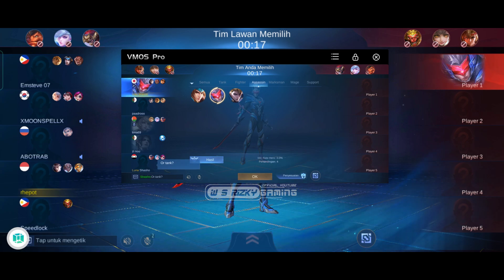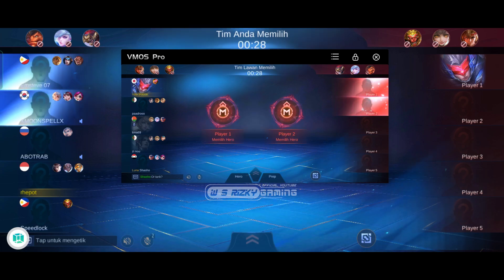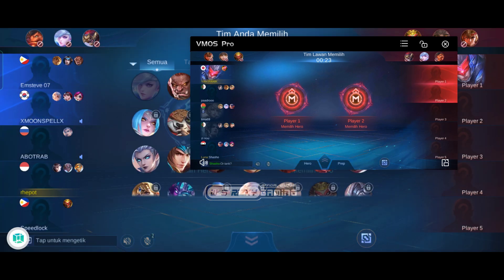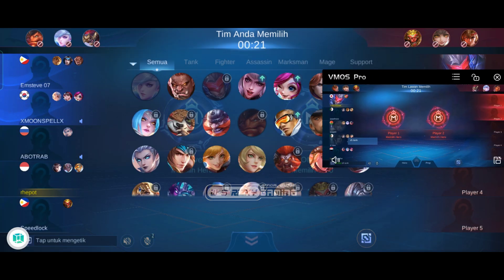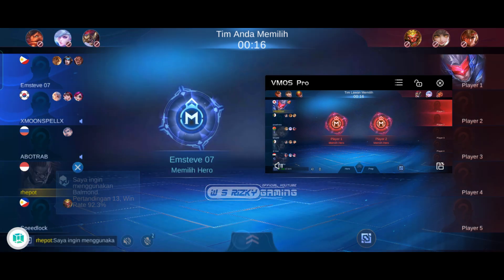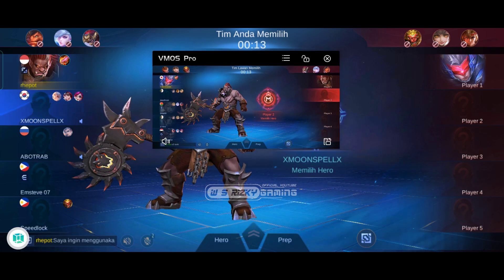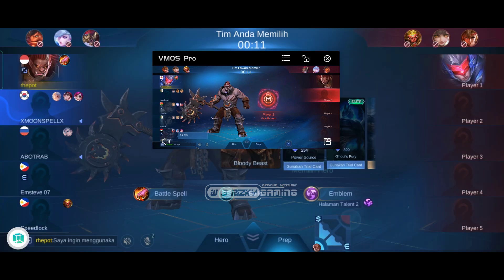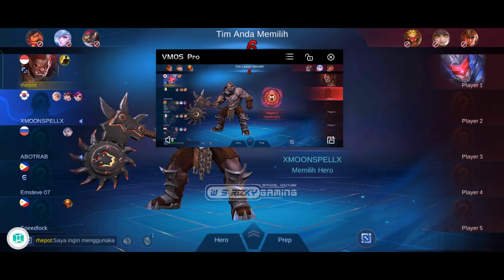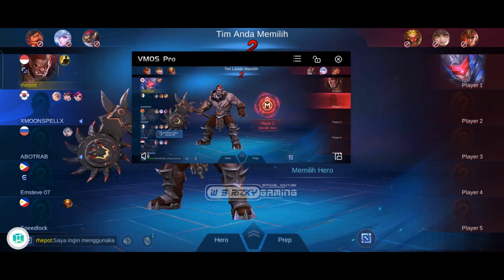Sebenarnya cara ini bisa juga untuk GBWR di klasik — caranya masih sama seperti ini. Untuk penjelasannya ada di video yang di pojok kanan atas, di situ sudah saya bahas cara GBWR pakai satu HP. Untuk kelebihan dan kekurangan menggunakan satu HP: karena menggunakan aplikasi bantuan Vimos Pro, kelebihannya lebih gampang ketika bermain. Untuk kekurangannya, HP akan terasa cepat panas dan tidak semua HP bisa support Vimos Pro, karena HP dipaksa menjalankan dua aplikasi sekaligus sehingga akan sedikit berat ketika bermain.